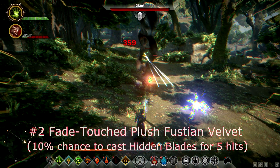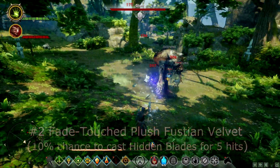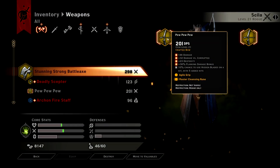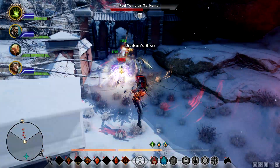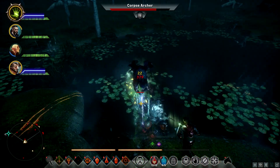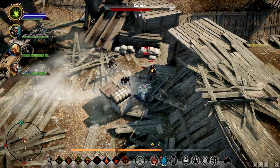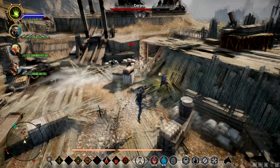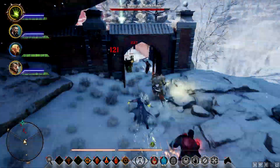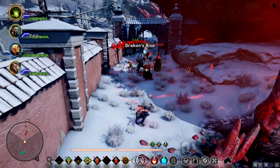Moving on to number 2: Fade Touched Plush Fustian Velvet. This Masterwork gives you a 10% chance to cast Hidden Blades on hit for a total of 5 attacks, and this is arguably the best and most fun Masterwork for pure DPS, giving you roughly 500% weapon damage whenever it procs. This effect is vastly superior to other spell proc Masterworks, and it looks really cool. This Masterwork is best used by characters with high attack speed or abilities that cause you to attack multiple times, like the Mage's Energy Barrage, allowing you to frequently activate the effect. You can farm this Masterwork from Red Templars in the Hissing Wastes or in Emprise du Lion.